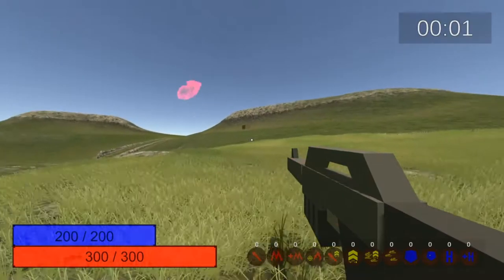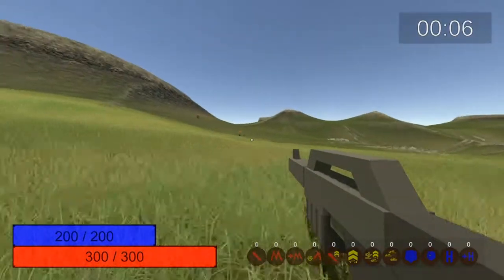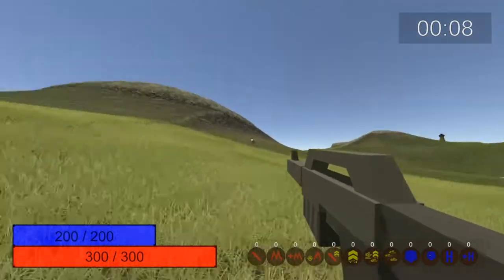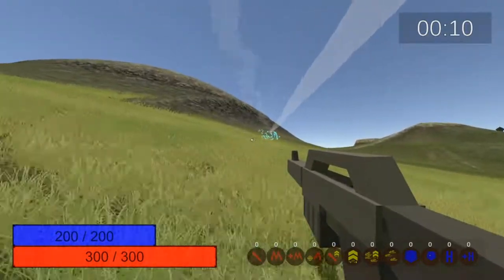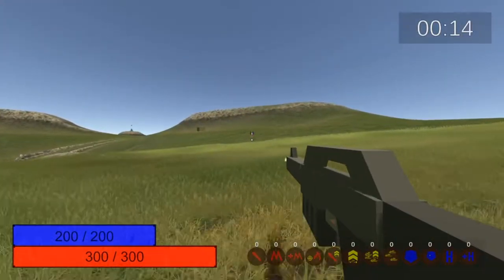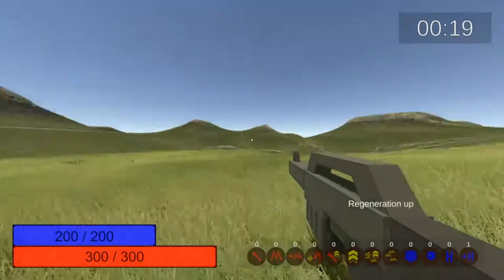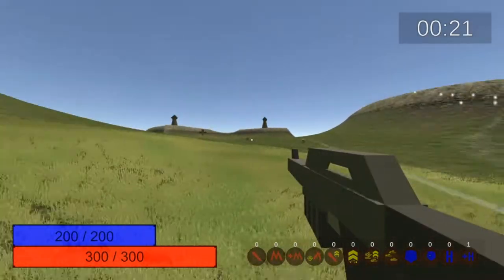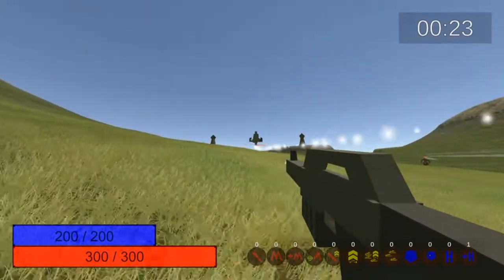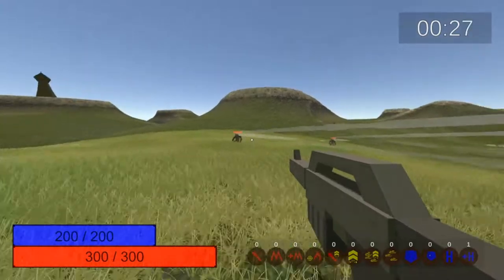You start out in these plains with some mountains, and some basic enemies will spawn. Early on, enemies are pretty easy — you can kill them in one shot and they don't even do damage to you. However, as time goes on, they scale — every minute they get more powerful, so by two minutes they're two times stronger, three minutes they're three times, and so on.